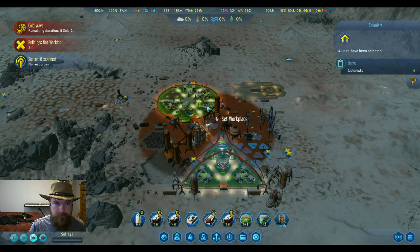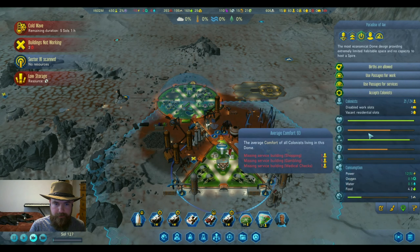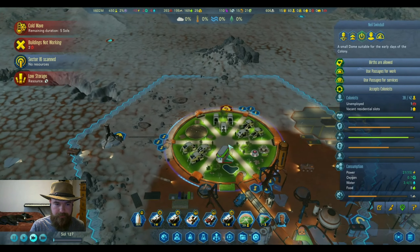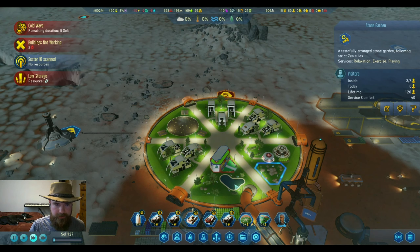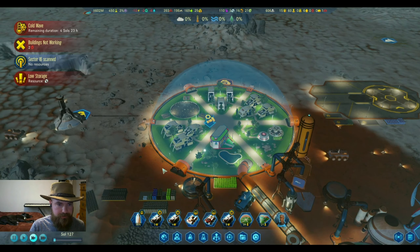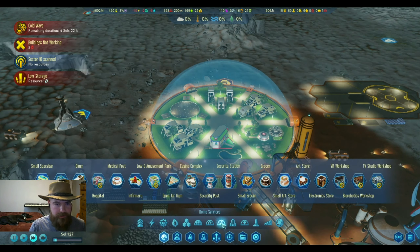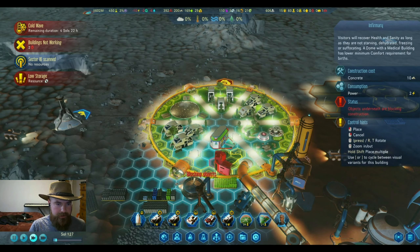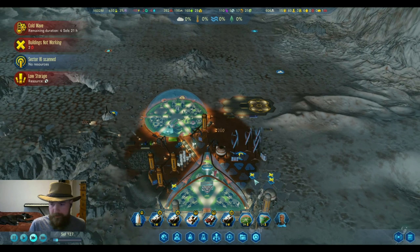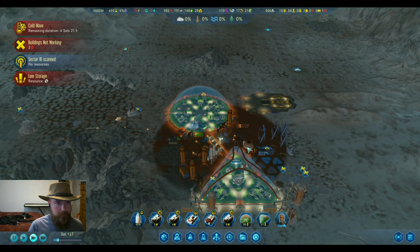We're full there and we're full there - we are completely using up our medical resources. Actually, especially because we have extra people, I'm going to change this medical post out for an infirmary. This is a big part of expanding - repurpose your domes, you might have to really rework them.